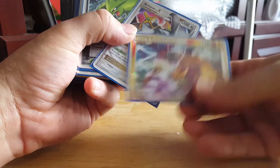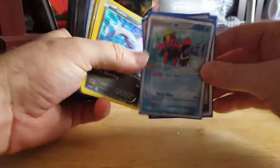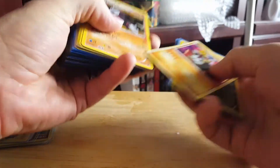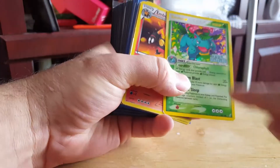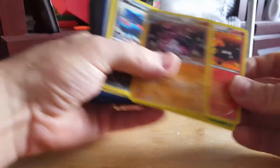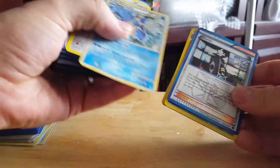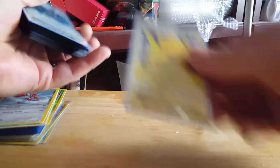Here's an Entei and Raikou, Arceus EX, Tyranitar EX, Crawdaunt EX, Latios, Aggron, Excadrill, Houndoom, Venusaur Crystal Guardians — I believe this is a promo, not 100% sure. Emboar, Krookodile, Krookodile, Druddigon, another Giratina, a nice Blastoise, Skarmory, and the Raikou Suicune — they told me it was slightly damaged.